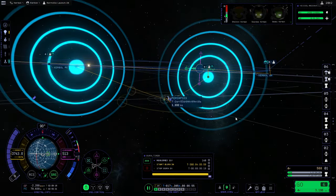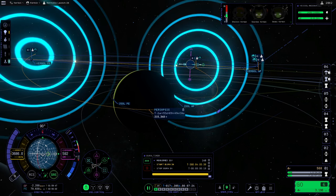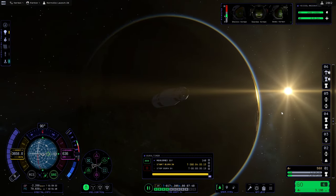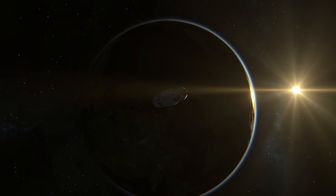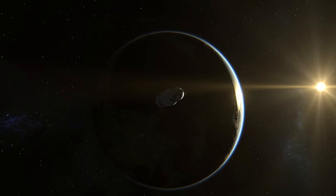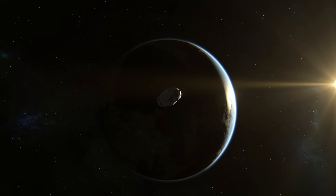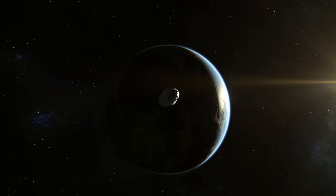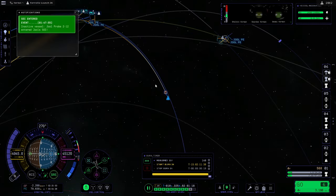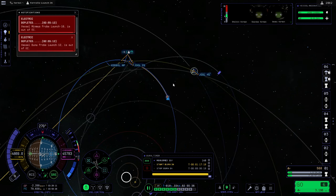Okay well obviously we want to be in line with Tylo - obviously not that low. Okay let's go to the mid-course correction. This is our Tylo lander team departing Kerbin. Jool Probe 2 we're completely ignoring. Should we do something about that? Now it's entering the SOI.